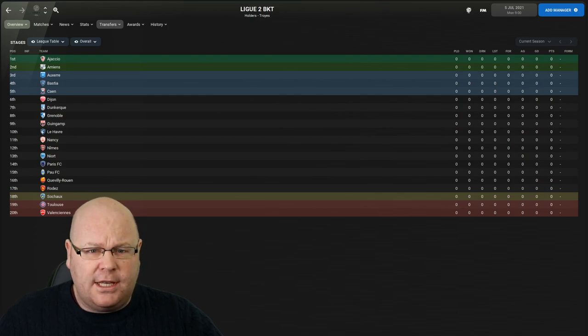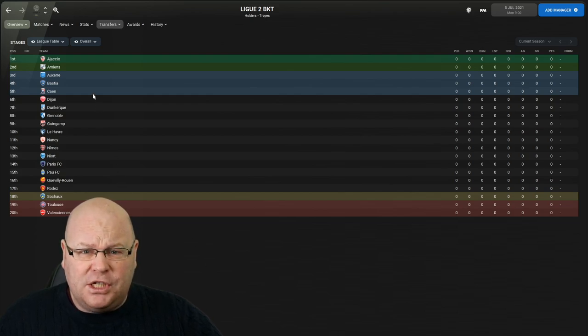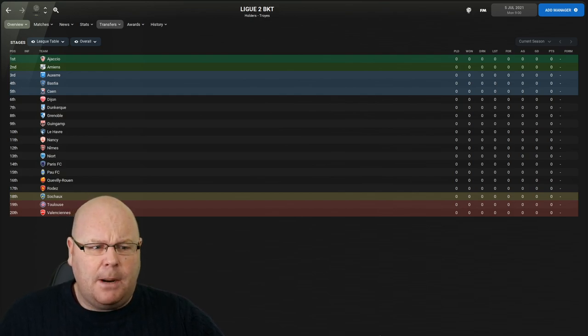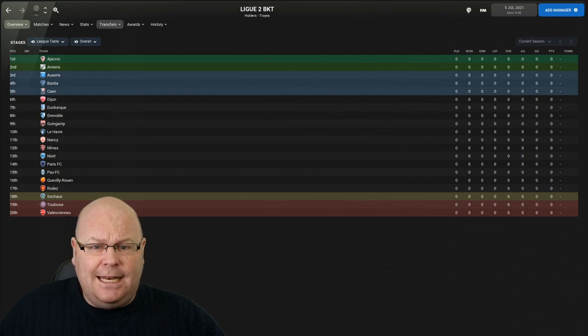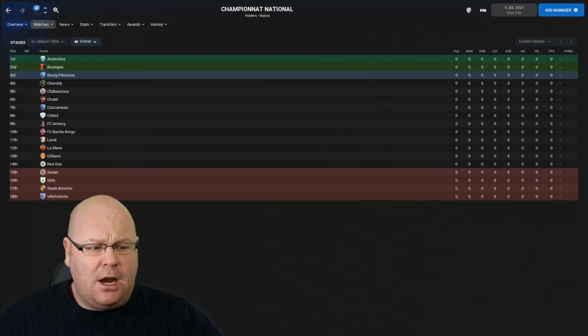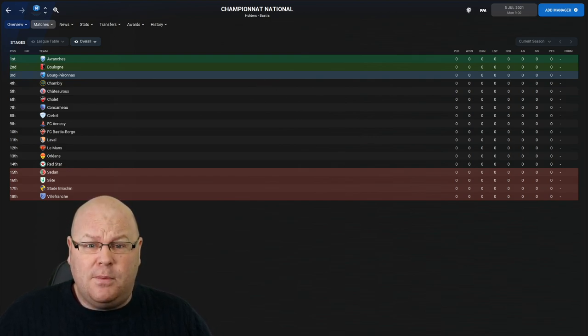Ligue 2 has 20 teams in another 38 game campaign. The top two automatically replace the bottom two from Ligue 1. There's a slightly more complex playoff system in France: finishing fifth means a playoff against the team that comes fourth, the winner then faces the team that comes third, and the winner of that tie plays a final playoff against the team that finished 18th from Ligue 1. Down at the bottom, two teams are automatically relegated, the 18th place team qualifies for a playout with the third division. In the third tier, four teams are relegated automatically, the top two are promoted automatically, and the team that comes third has that playoff game with the team from the division above.